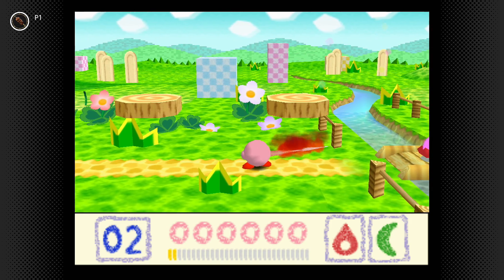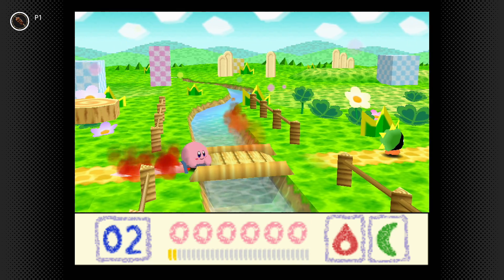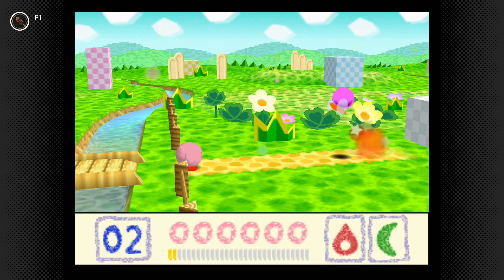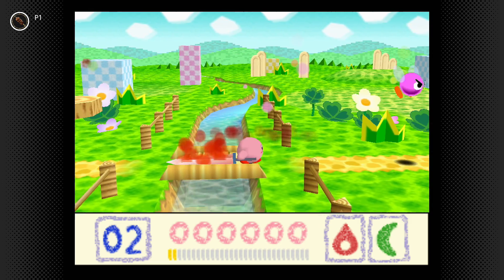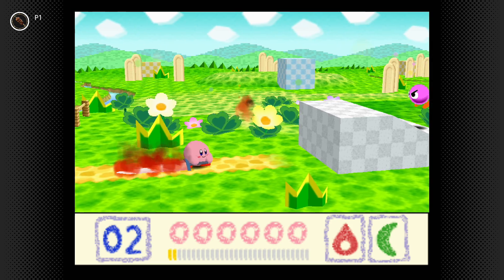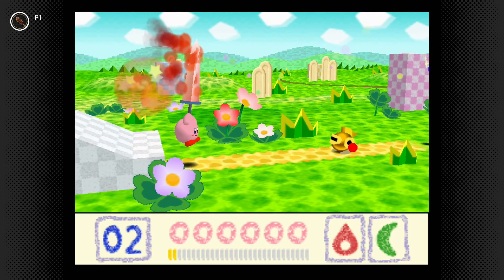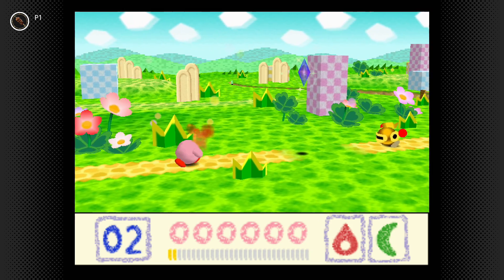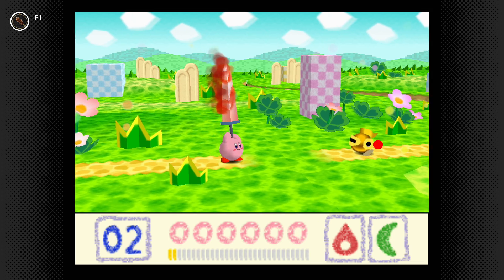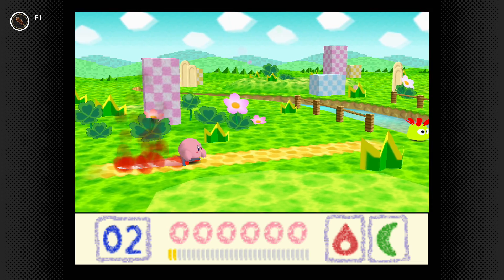Just having the fire sword out damages enemies. If you press up and then B you can actually throw it. However, you can't fly while the sword is out, so if you want to put it away you have to throw it — or you can just hold it out and use it defensively, or just swing it like a sword.